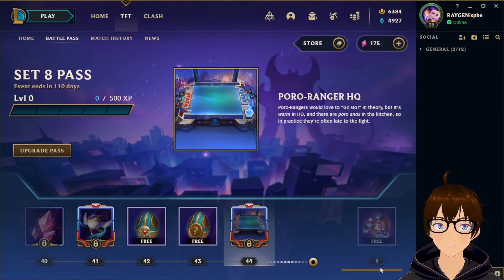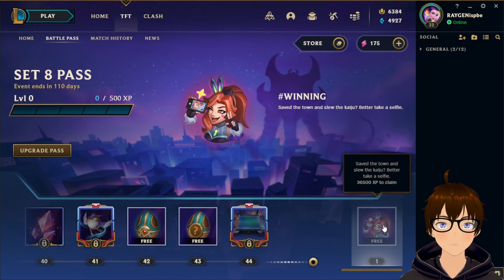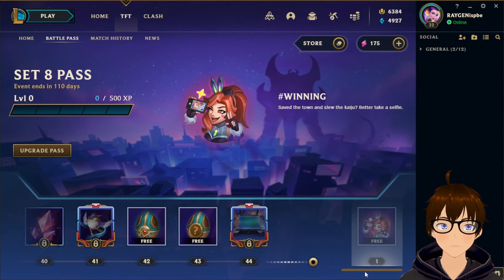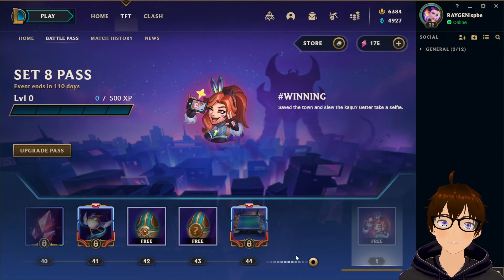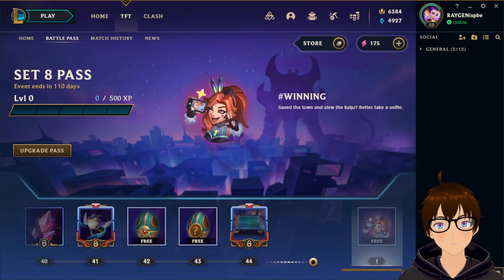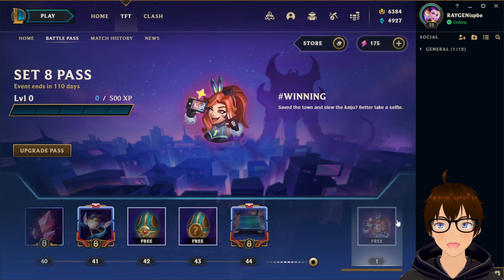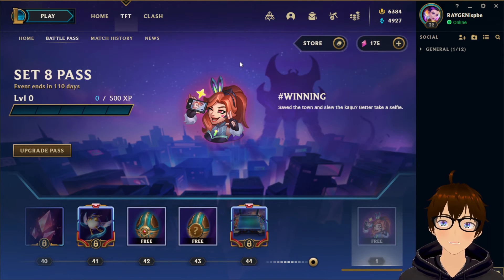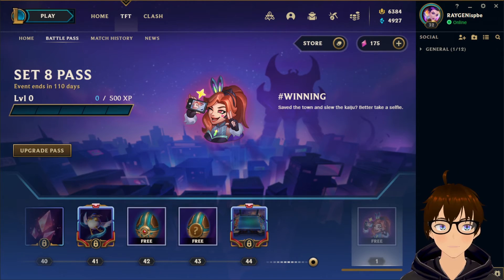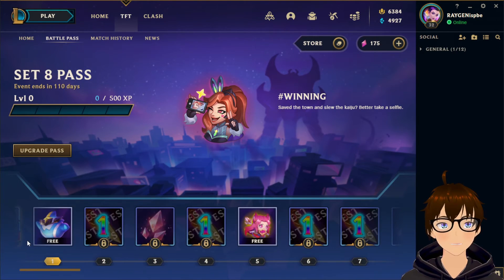The pass is 44 levels — I think the current pass is also 44 levels. Interestingly, there's only one emote for this entire battle pass. It's a Miss Fortune one — Anima Squad, hashtag winning, save the town, salute the Kaiju, better take a selfie. I'm surprised they're cutting back on emotes at the later levels. They also removed the one-star, two-star indicators, which is a shocker.